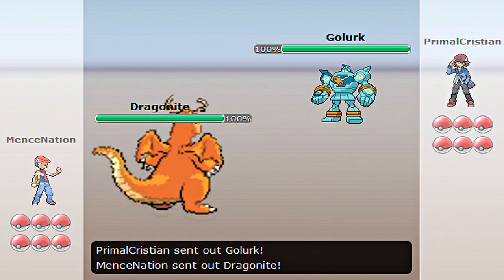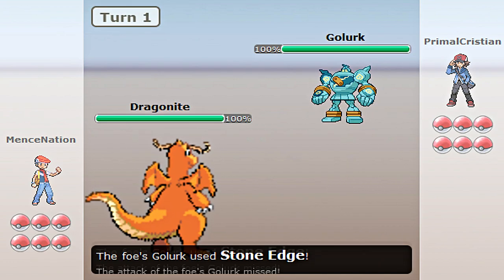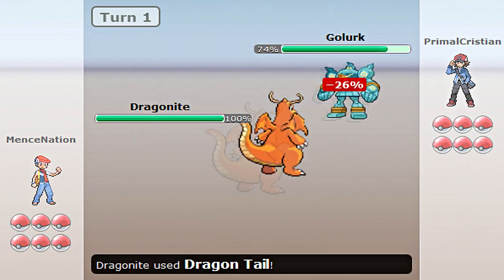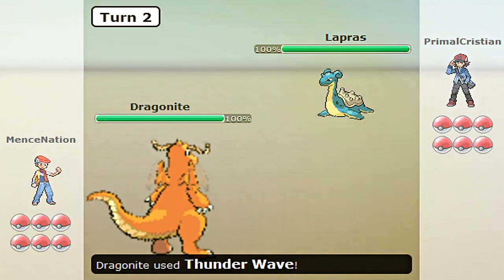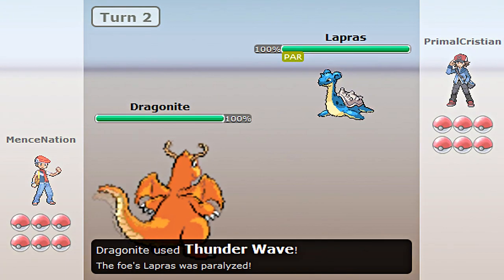My Pokemon is going to start with a Golurk, and I'm just going to send out my Dragonite. Golurk used Stone Edge, but it luckily missed, so that's a good thing. And now I'm just going to go ahead and whip that Golurk away with Dragontail.